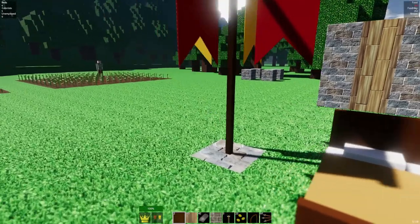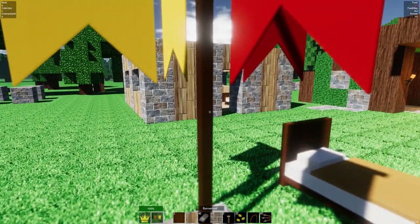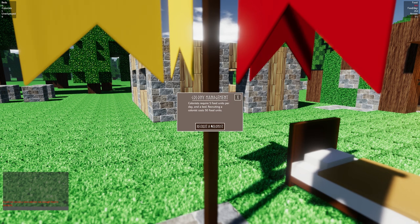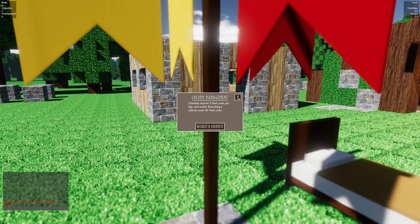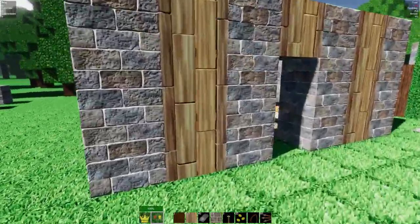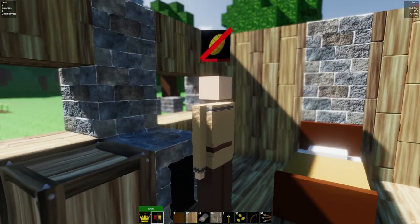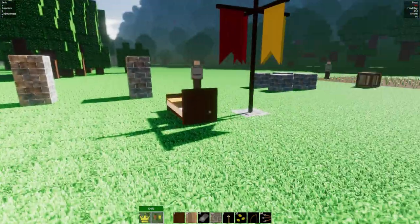Now if we go to the banner tool and recruit a colonist, we don't have enough food stockpiled. We do have a dude making things, but he needs the wheat. You've got no wheat. Oh, this is going to be a problem.